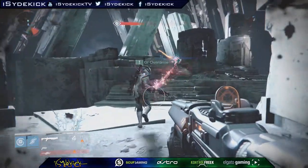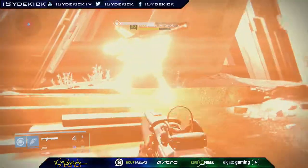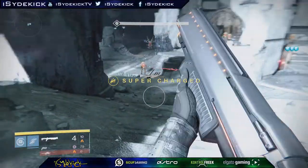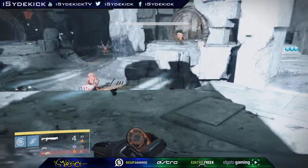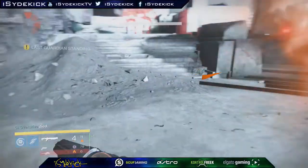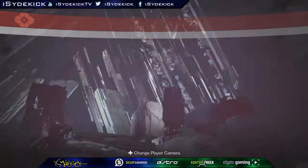You will also receive Glimmer from your friend's kills as well. Try to stick close to them so you can guarantee that you will get their Glimmer, but you should get their Glimmer as long as you're in pretty close proximity to them. There are eight majors on the right and eight majors on the left. You will want to equip a shotgun, rocket launcher, or whatever suits you best for fast kills.